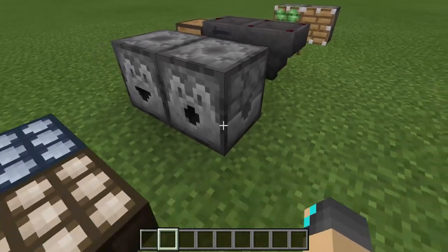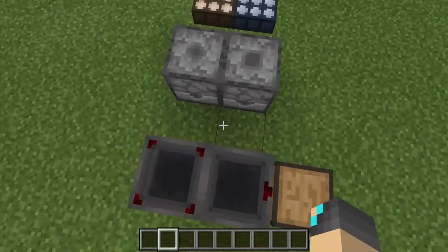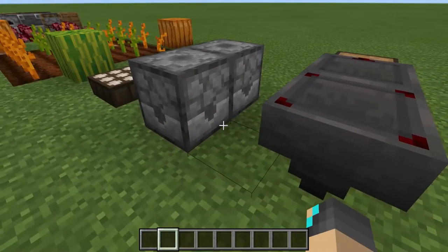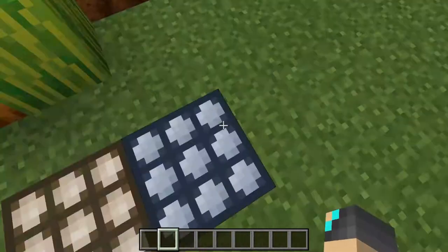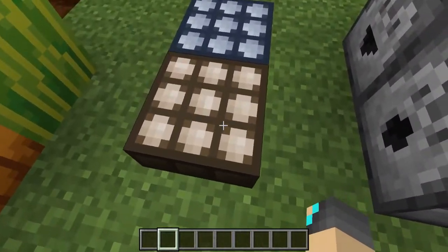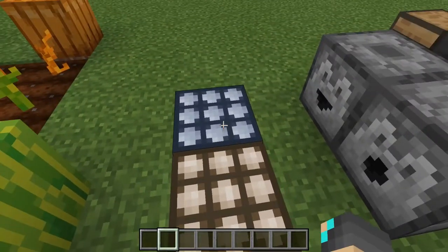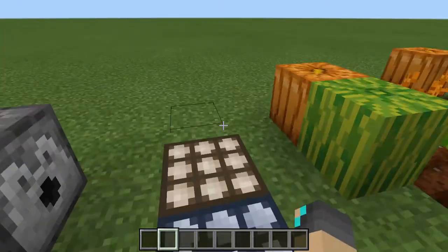The next one is just a little texture change for the Dropper and the Dispenser. You can see they have these little things on the sides and the top — just small indicators so you can tell which one is which. The next texture change is the Daylight Sensor. If you right-click it to switch to Night Mode, the whole thing turns blue, whereas before only the sensors would have been blue. That's a pretty cool texture change.